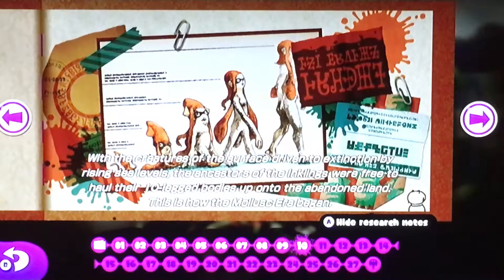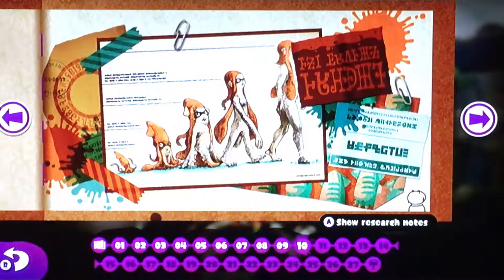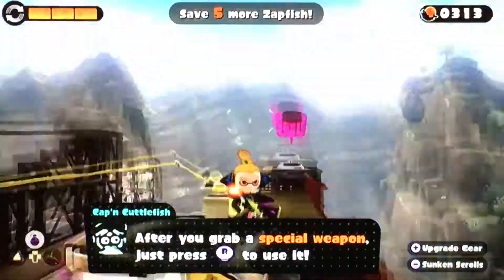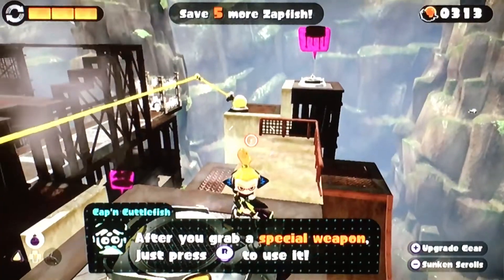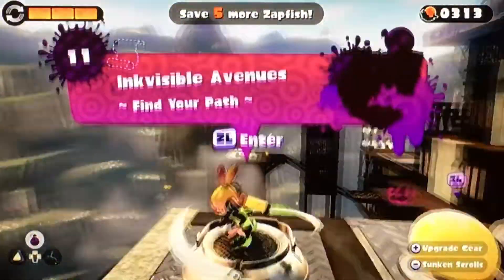"With the creatures of the surface driven to extinction by rising sea levels, the ancestors of the inklings were free to haul their ten-legged bodies up onto the abandoned land. This is how the mollusk era began." Wait — ten-legged? I don't understand what it means by ten-legged. I thought squids only have six, right? I have no idea.